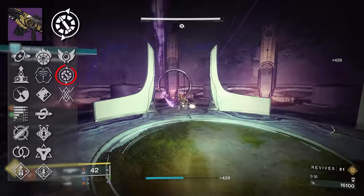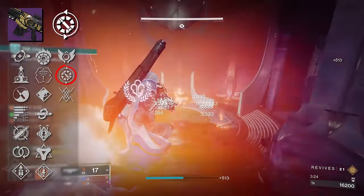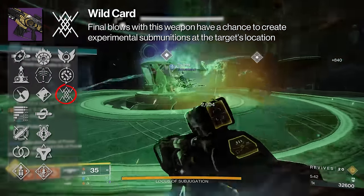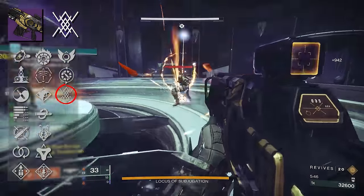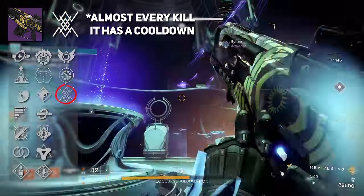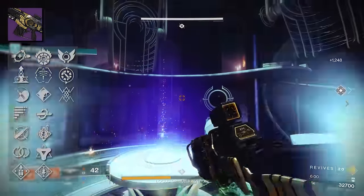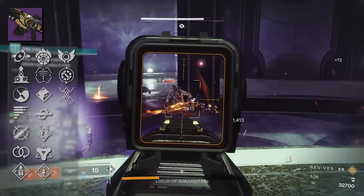Our other origin trait is One Quiet Moment, which grants increased reload speed and handling when you exit combat — not really a perk I would go for. The final origin trait is Wildcard: final blows have a chance to create experimental submunitions at the target's location. This is a really good origin trait, especially if you have a lot of adds running towards you. You don't get the stat bumps from Alacrity, but if you're running with a team, every single kill is going to drop Telesto bolts, and it actually increases depending on the enemy you take out.